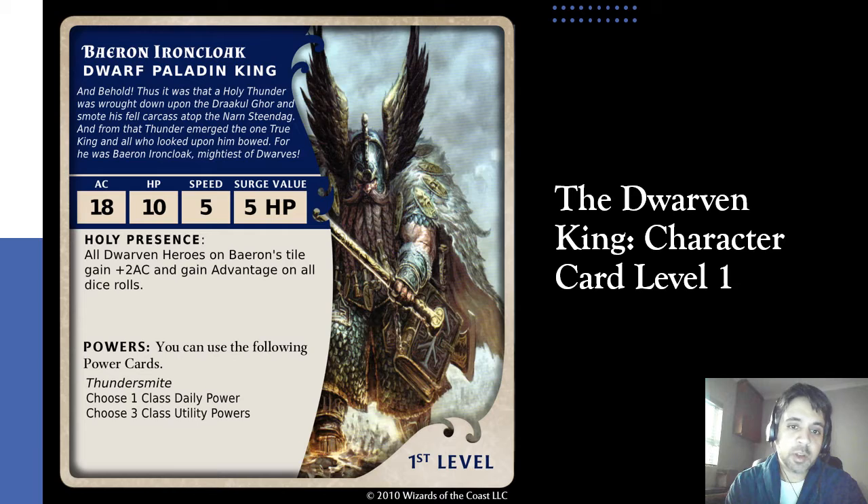He's got an HP of 10, the standard dwarf speed of five — even being king doesn't make him much faster than any of the other dwarves — and he's got a surge value of five. His base ability is quite significant: it's called Holy Presence, and all dwarven heroes on Baeron's tile gain a plus two AC and gain advantage on all dice rolls. Those are some pretty impressive stats. In terms of power cards, he gets Thunder Smite, one daily, and three utilities.